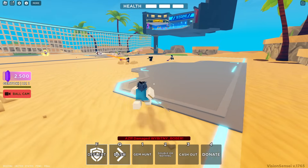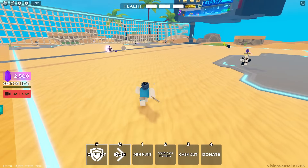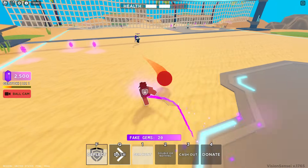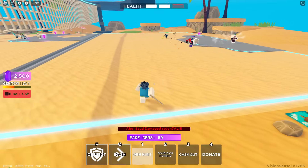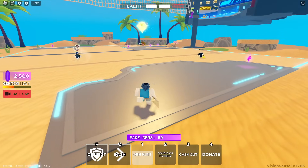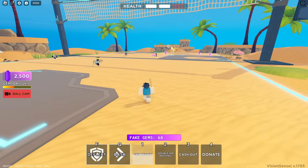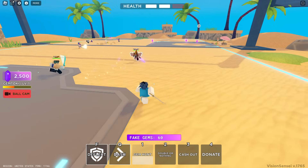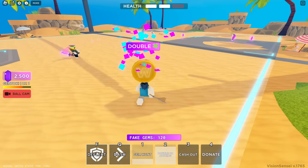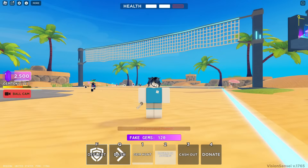We're now in the game, so let's use Gem Hunt whenever we get the opportunity. I actually haven't seen any of these moves, so this is gonna be like a first reaction. Okay, so this does not do anything to people you attack — what it does is it gives me fake gems. It just spawns gems around. Let me know what that does down below. Let's try out Double or Nothing next — we got double, so now we have double luck.